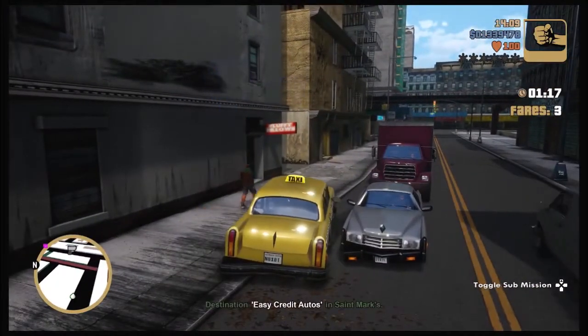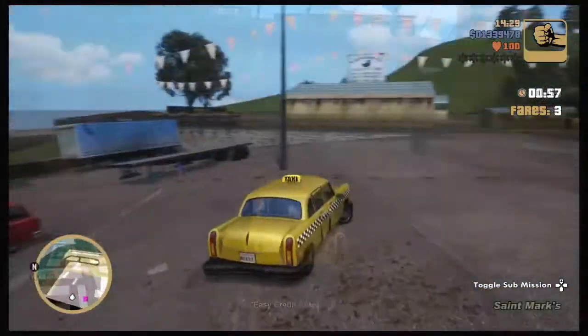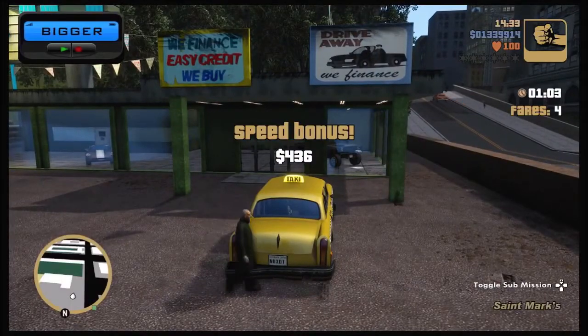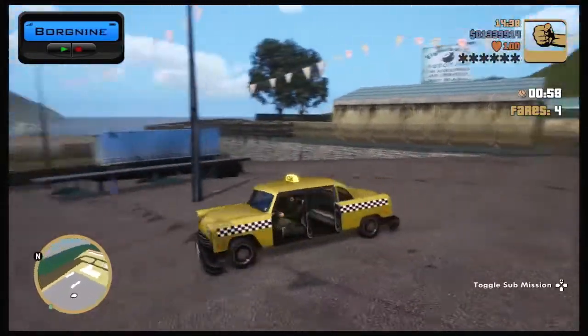This will start a timer where you will need to find a fare and take them to their destination within the allotted amount of time. Repeat this 100 times and you will get a special message on your beeper from Borg 9 Taxi Company stating that they have a new and improved model available.